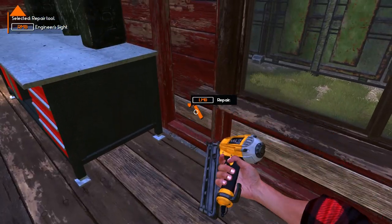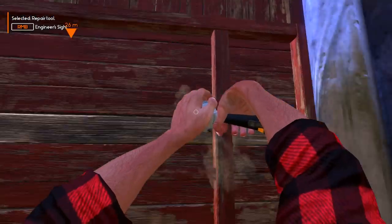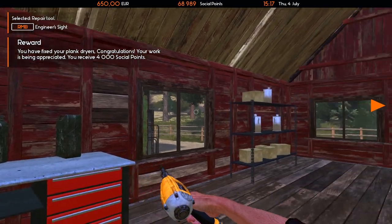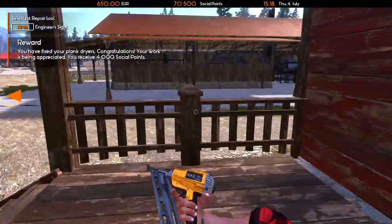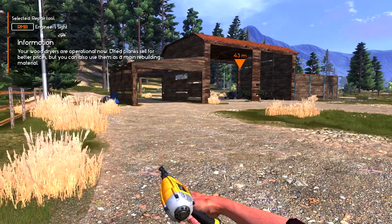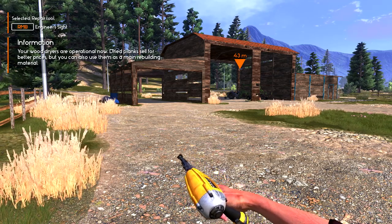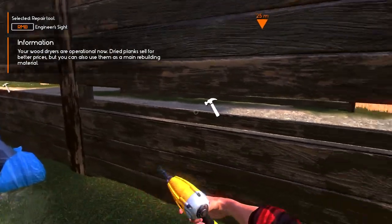I thought they wanted me to fix that box — nailing in that box. I think this is a steaming room. And we did it — reward complete! Fixed the drying room. It's a plank dryer — okay, so the wood dryer is operational now. Dry planks can sell at better prices. You can put them in a dryer! But we still have to finish this freaking garage.